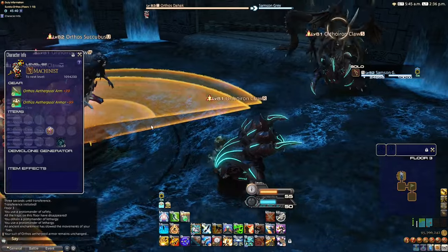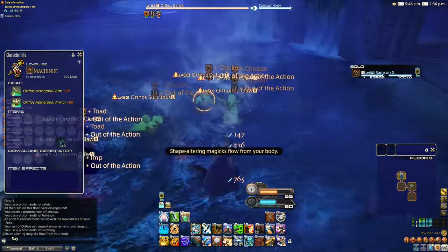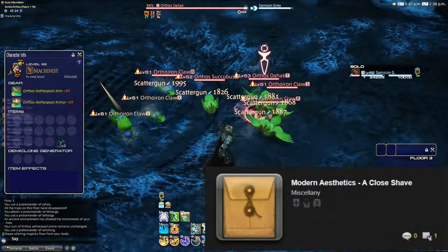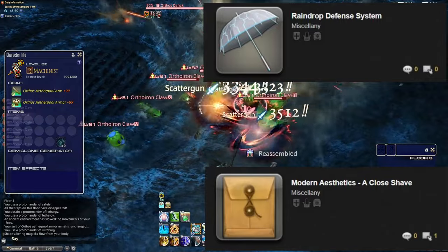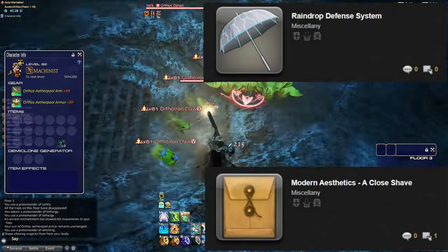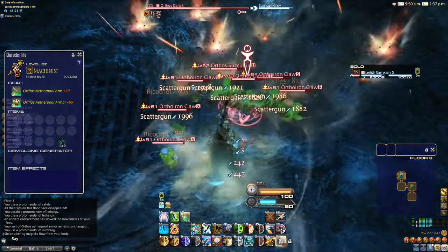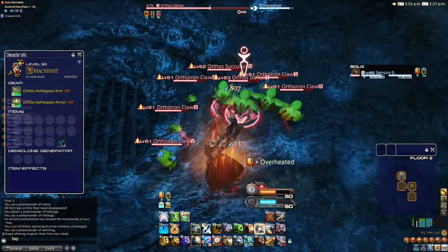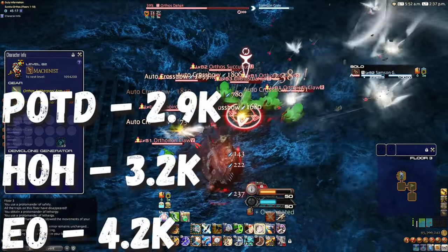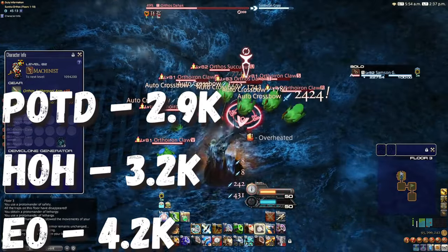The latest deep dungeon, Eureka Orthos, undoubtedly offers more higher value items, with its hairstyle A Close Shave bringing in just under 2 million currently, and the Raindrop Defense System fetching similar, alongside more recent bardings. The first 10 floors of Orthos do take longer to complete due to enemies having more HP, but despite this I still averaged a healthier 4.2k per minute without hitting any jackpot items, so it would be my recommendation out of the three.